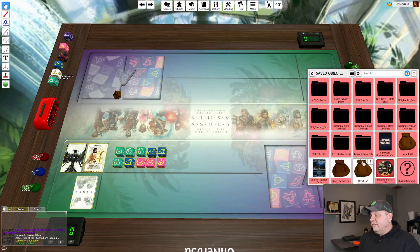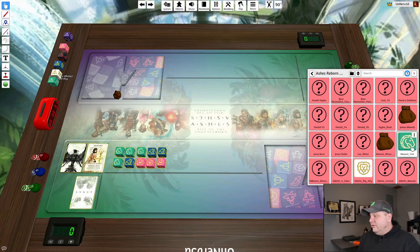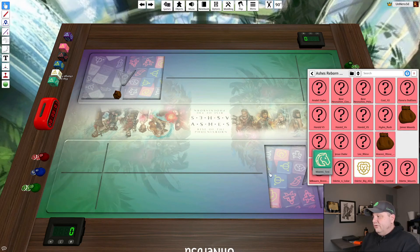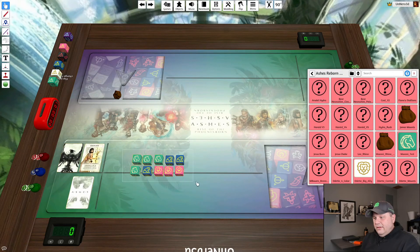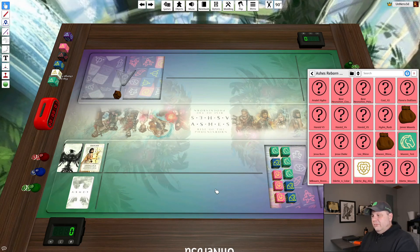I go to Objects > Saved Objects > Ashes Reborn, and you can see it pulled the Sympathy die for the image. I kind of like this because if I've got multiple Mayone decks — some more Nature-based or Charm-based — I can see at a glance which is which. I'm going to delete this and show you what it looks like when it spawns in. I drop it and it looks exactly how I had it set up. Then I just grab it, rotate it, and I'm ready to go. I prefer this methodology over the bag method.